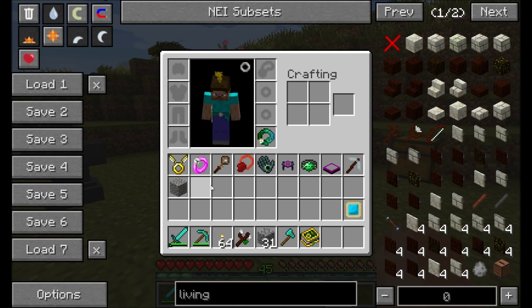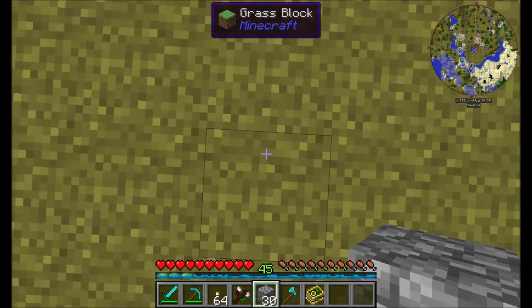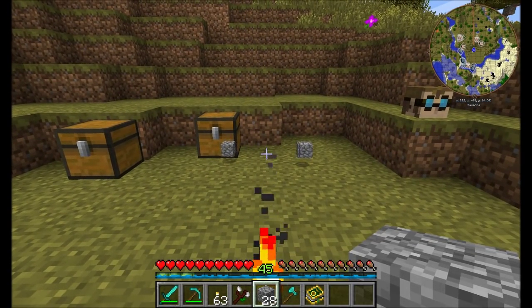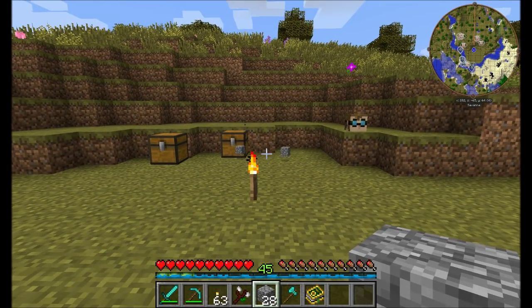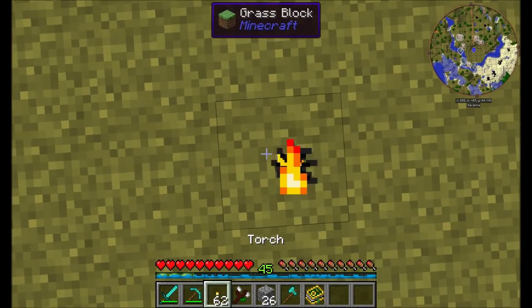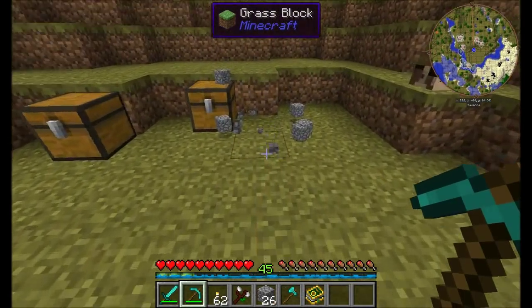Let's look at some nifty gadgets. The Ring of Far Reach extends your normal block placement and mining range significantly — nearly doubling the distance at which you can break and place blocks. The Crimson Pendant is an upgraded version of the Pyroclast Pendant and makes you almost completely immune to all versions of fire and flame — no problem taking a jump in lava.